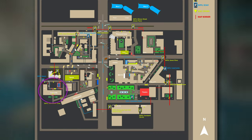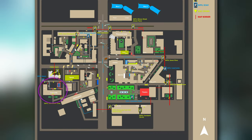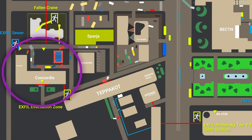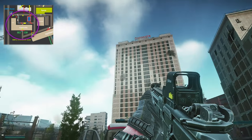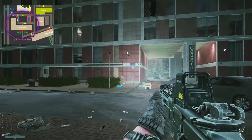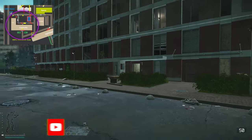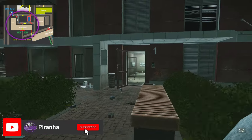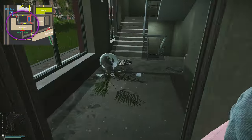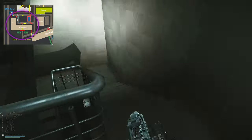Now, where to use this key — this key is used on Streets. Once you're on Streets, what you're going to want to do is come over to the south western part of the map where Concordia is. Enter the building marked number one, go through the main entrance, swing around to the left and then to the right, and go down the flight of stairs.